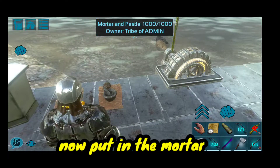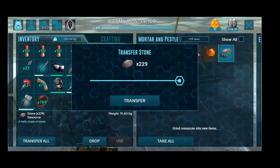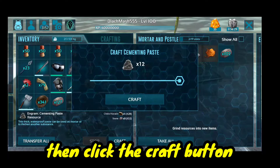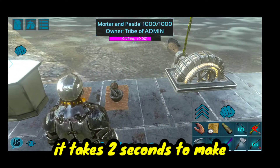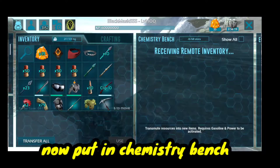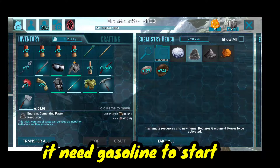Now put in the chemistry bench, then click the craft button. It takes 2 seconds to make. It needs gasoline to start.